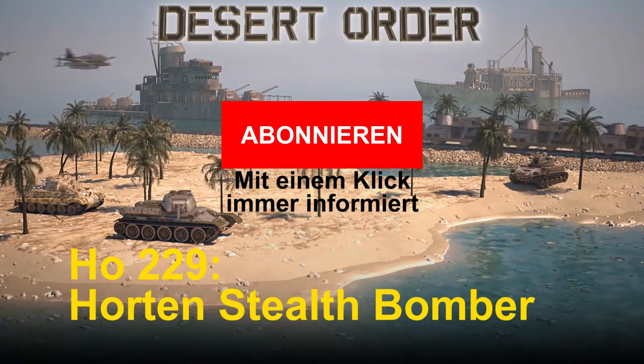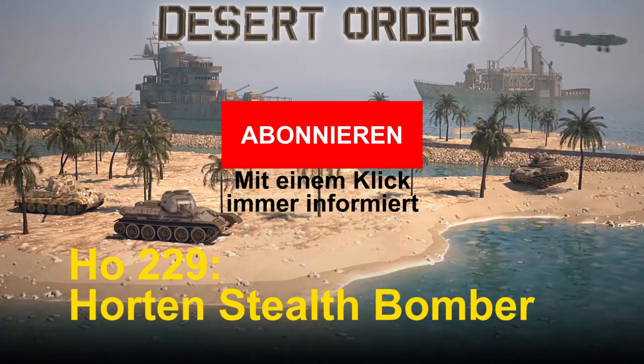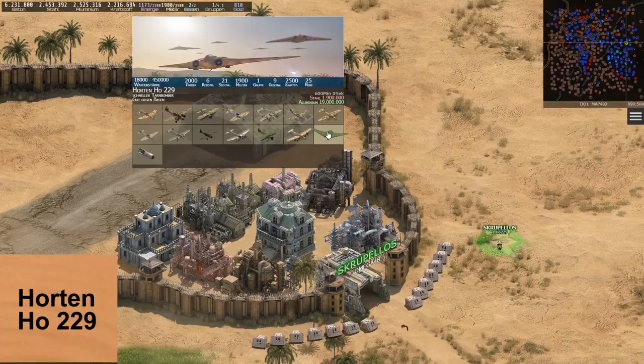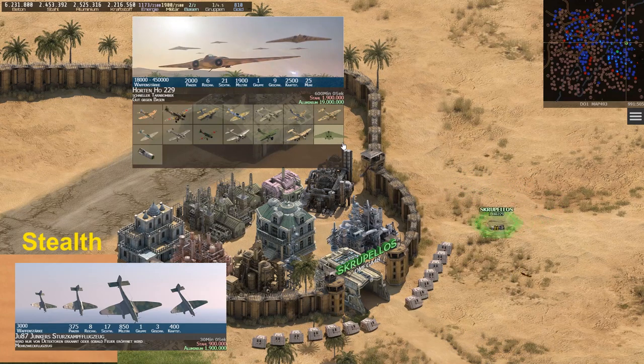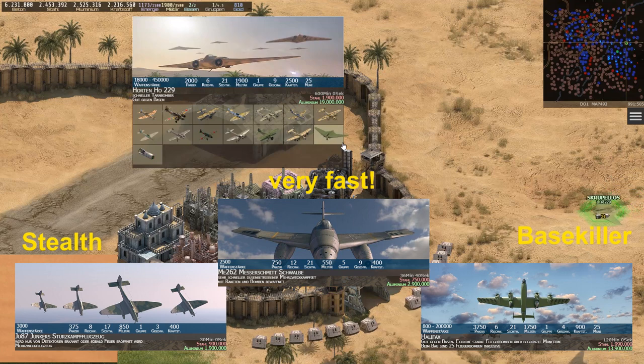This is PCSpiele Tips & Tricks with the introduction of the Stealth Bomber Horton H0229. There is a new plane in Desert Order. In this game, the Stealth Bomber Horton H0229 combines the properties of the U87, the Halifax, and the ME262. In other words, this plane is a jack-of-all-trades device.